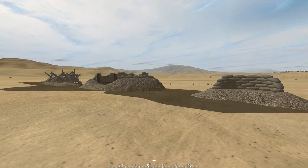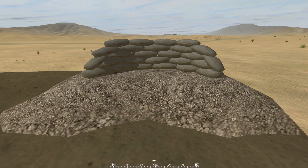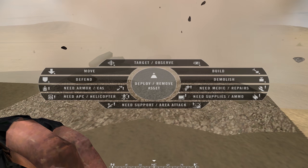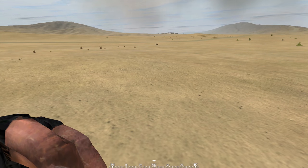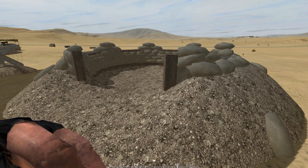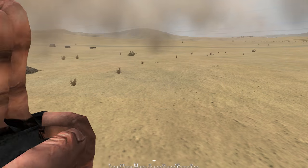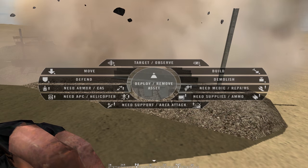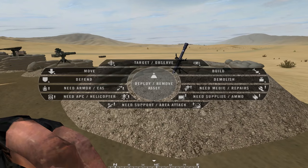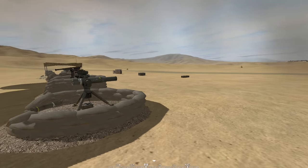Now let me show you how to destroy assets as squad leader. Go to one of your assets, take out your radio, hold T, and right-click to get the Remove Asset option. Right-click once more to destroy it completely. Don't over-click — if you click three or four times it will say 'read the manual' and you can't remove anything for five minutes. Also make sure nobody is on the TOW or mortar when you delete it, or they will die.